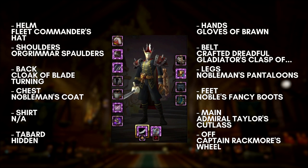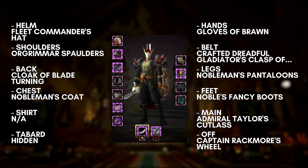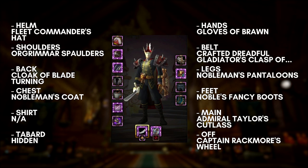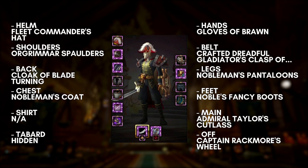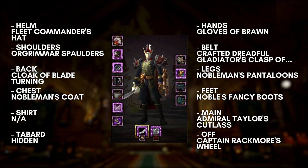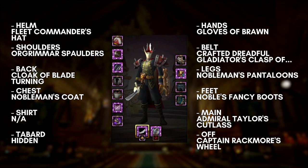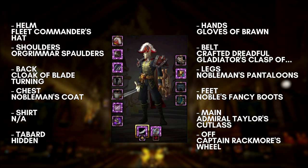Say hello to the Pirate King. This is more of a Horde variant of the set given the red color, so I'll provide other options for you later. This set uses the Fleet Commander's hat, although any sort of captain's-looking hat will work too. The Orgrimmar Spaulders are something you get from your garrison. The cloak I'm using is the Cloak of Bladeturning, but any cloak with a similar color scheme will work. The chest, pants, and boots are from the Nobleman set that you get from the Darkmoon Faire. That stuff might take a while to get, but if you have several alts there's a way to cheese getting this set in a pretty short amount of time — I'll provide a few links to help you through that. It's important to get both the pants and boots, as using both gives you that unique look. You want to use gloves that won't overlap the sleeves on this chest — I use the Gloves of Braun. For the weapon, any cutlass will do; I thought Admiral Taylor's Cutlass would be a good fit. And as a last bit of flavor, I use Captain Rackmore's Wheel as my shield.